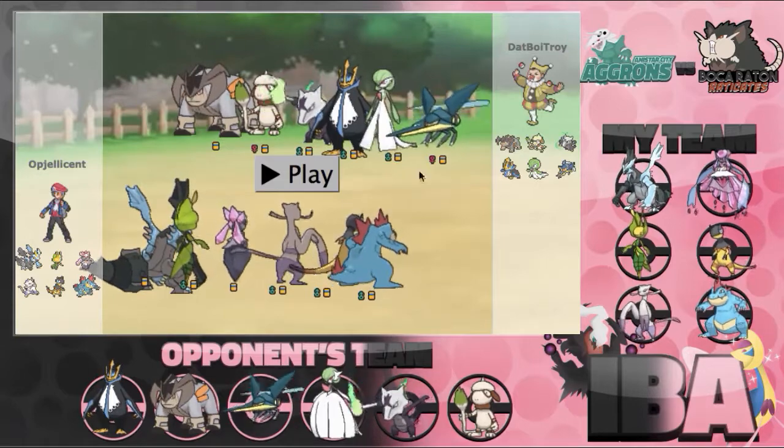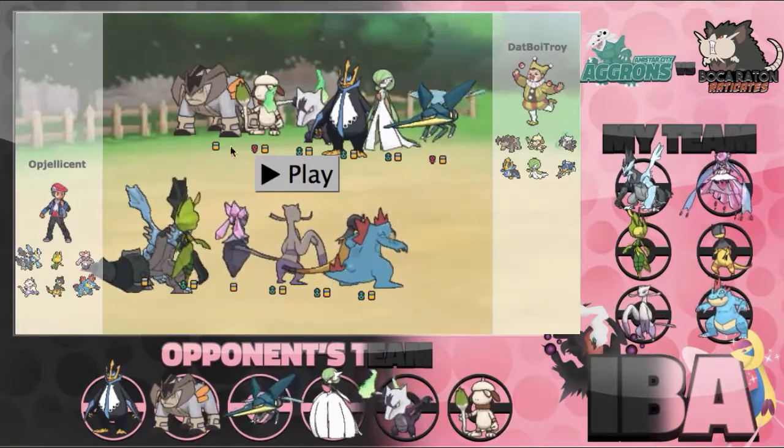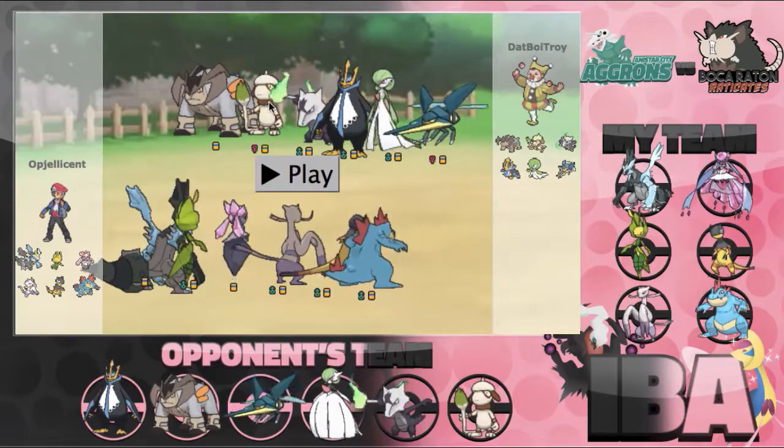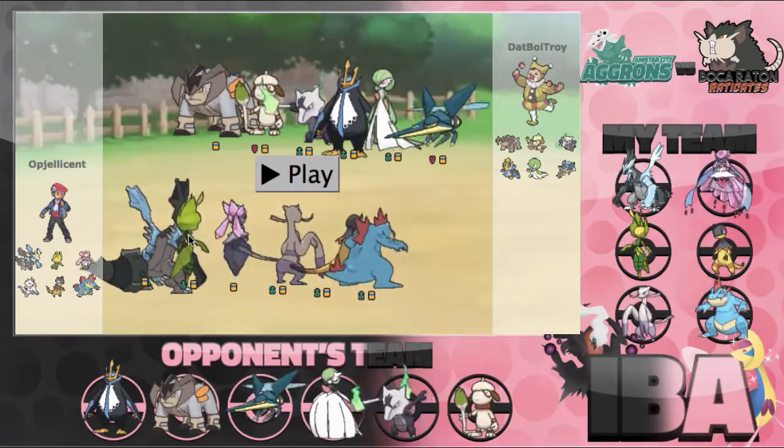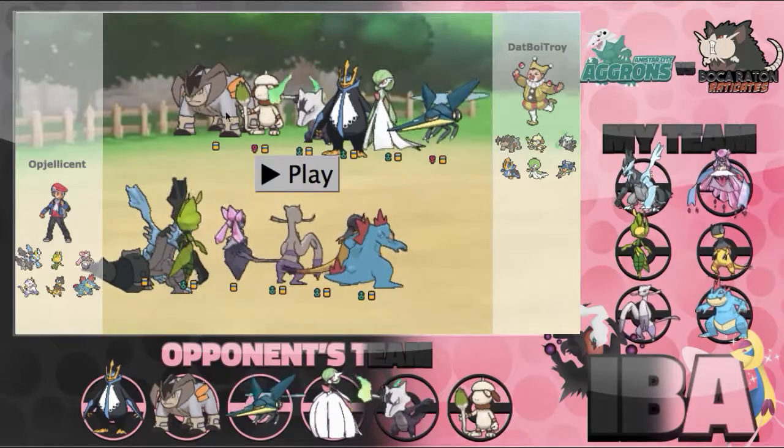We have to bring some pretty standard webs offense. We have Leavanny lead right here — obviously Focus Sash with the Sticky Web. We have Magic Coat in case we want to bounce back his webs. And then just Leaf Blade and Neck Scissor for coverage.